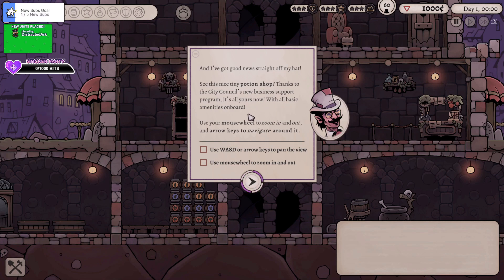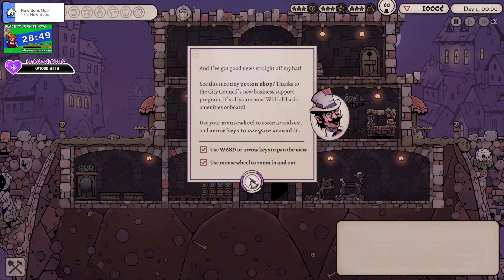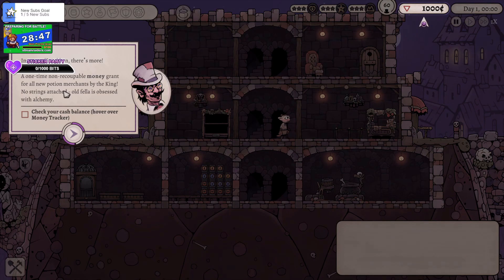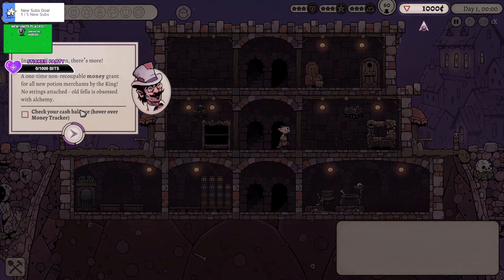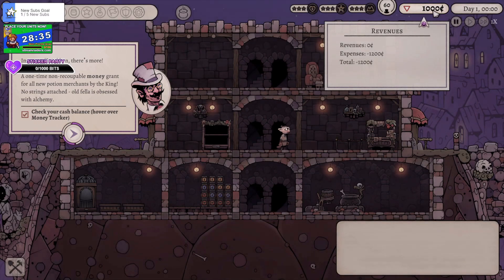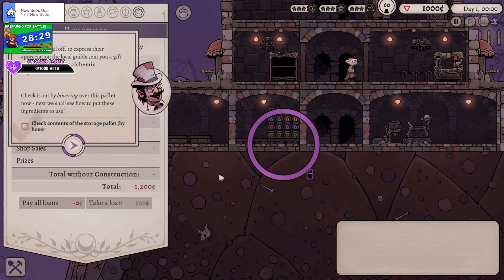It's all mine, got basic amenities — use the mouse wheel to zoom in and out. There's a one-time non-recoupable money grant for potion merchants by the king, no strings attached, but he loves alchemy. So we could basically be in debt to the king — like a loan shark. Fantastic.